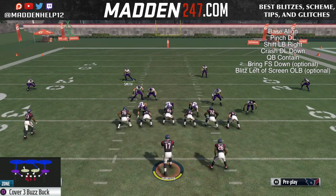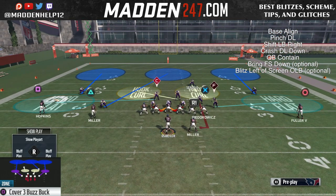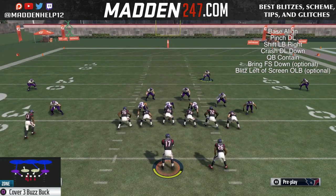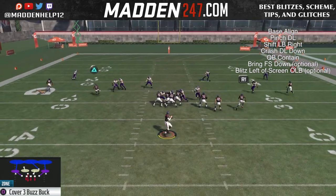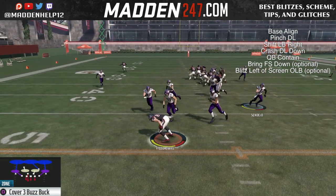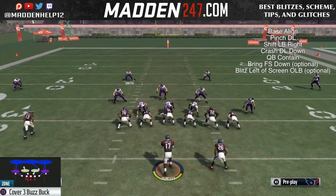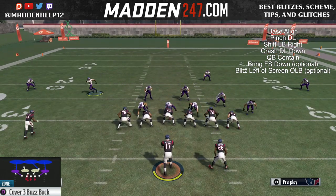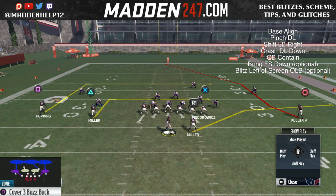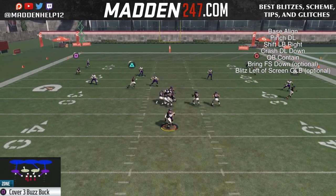It comes in against a blocked running back, a blocked tight end — all on the same side — and even if they max protect or slide protect. This is by far the best blitz in the game because of how quick it comes in and how consistent it is, as long as you have the right personnel. You can see there — we had the tight end blocked and the blitz still came in, even with blocking the tight end and slide protecting. We still get the blitz coming in untouched.